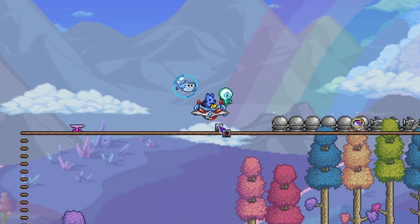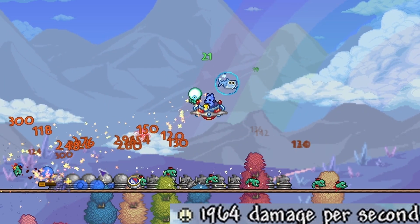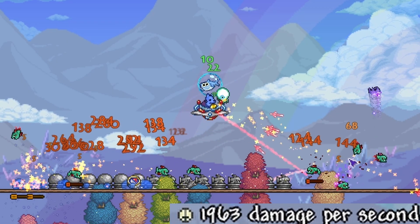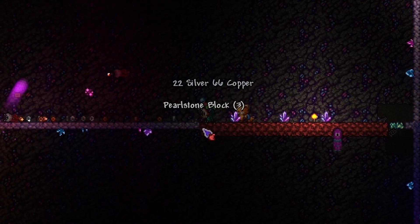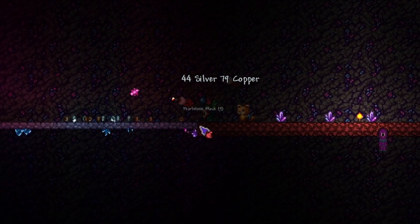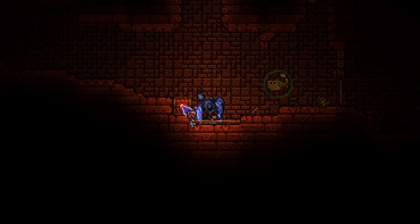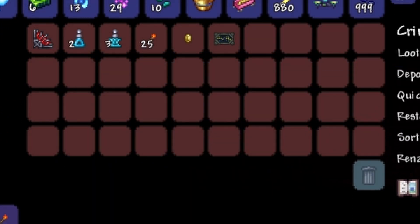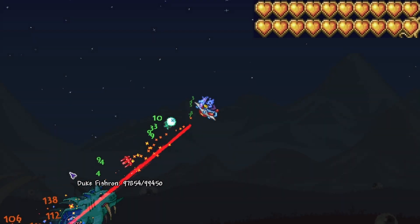I'm gonna show you the DPS real quick. I also have the best accessories. I'm gonna show you how to get it, but first you need to get a Crimson Key. You have to defeat Plantera to open the Crimson Chest in the dungeon — go to the dungeon, find the Crimson Chest, and open it to get Vampire Knives.